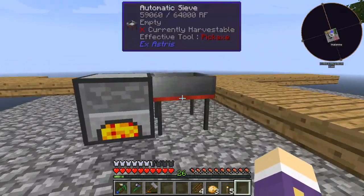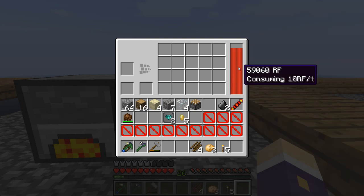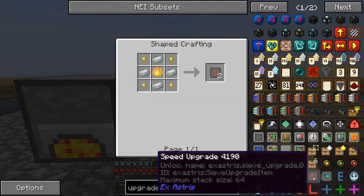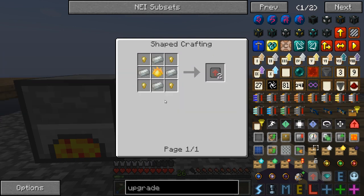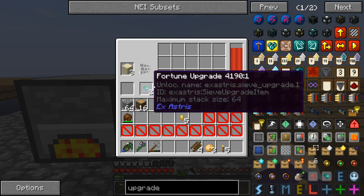It's consuming 10 as a base unit. Put a fortune upgrade in - now using 16. Put another fortune upgrade in - it's using 22. There were also speed upgrades I can put in, but those cost Pyrotheum dust, electrum ingots, and Invar - a fair bit to get. So I'm not doing that this time. At least with fortune I can start increasing the chance of good stuff coming out.